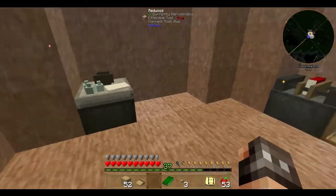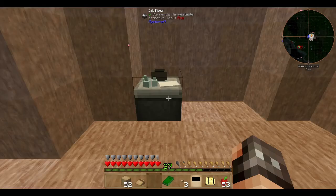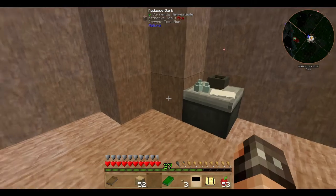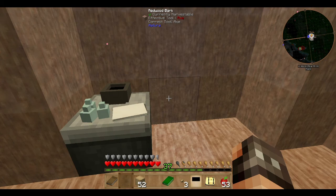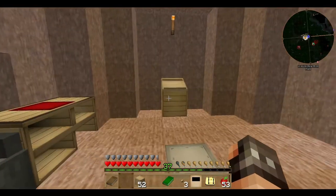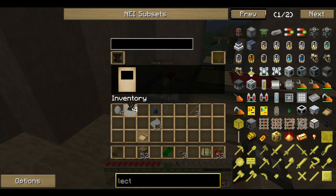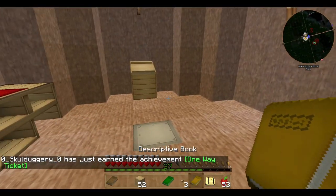I need to get the descriptive book. It's a notebook — I have to remember how you do these. That's to hold all my pages. We come back to everything we need here, and we go to the book binder. Place the unlinked linking panel in here and the leather in here. This gives me the descriptive book. Now this, as it says, is a one-way ticket. There's no way back once I've used this. This will take me to a random age that it's generated for me.